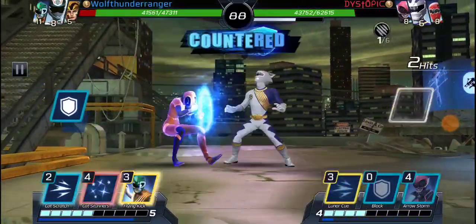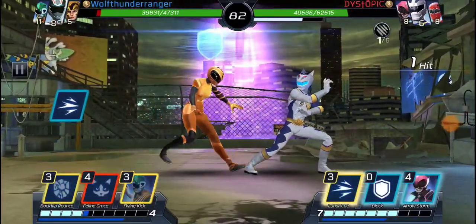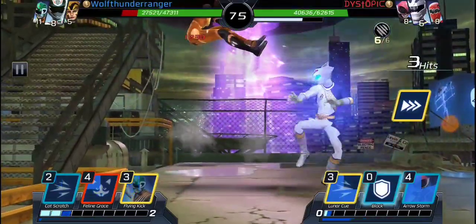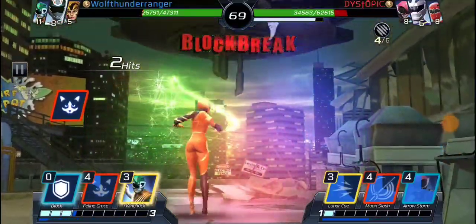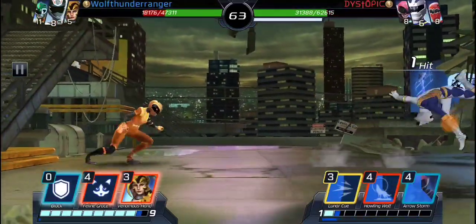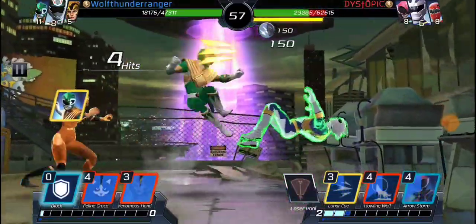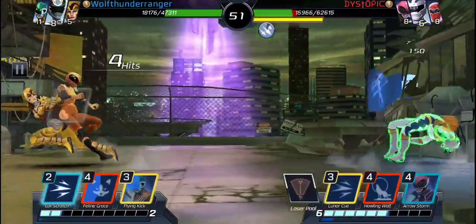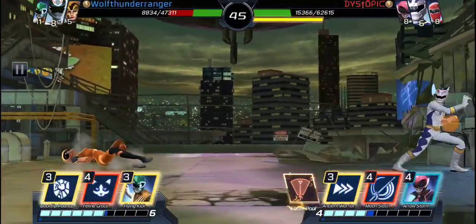Alright, so we're fighting Lunar Wolf, and we all know how bad Lunar Wolf is. He can't really muster up anything — I'm telling you. With Solar Ranger Orange we try to chip away at the damage as much as we can with our breakers, but we have to be careful — this isn't really a good matchup for Solar Ranger Orange because he has a lot of strikes. We have to capitalize our shields as best as possible and do certain combos and moves at certain points in time.